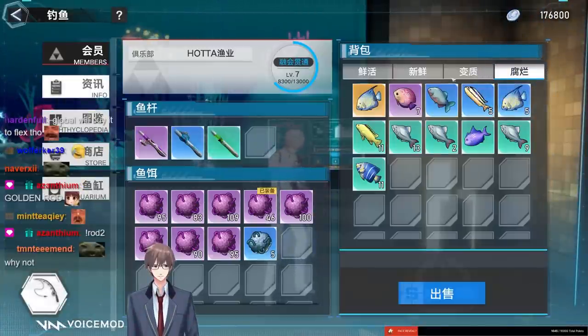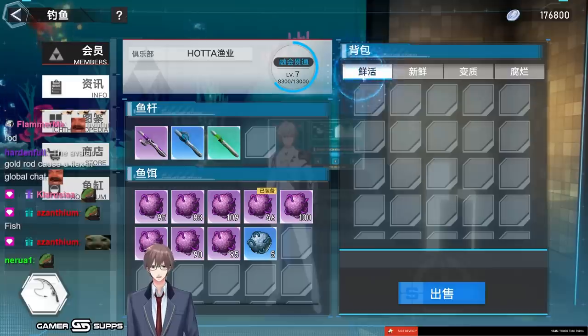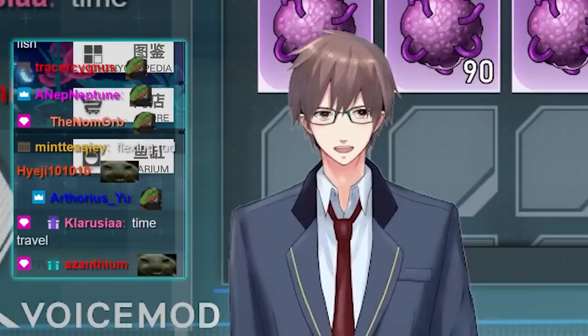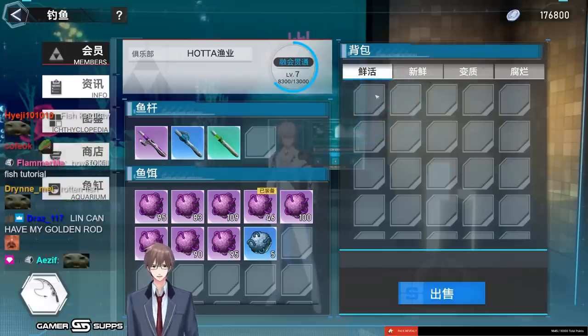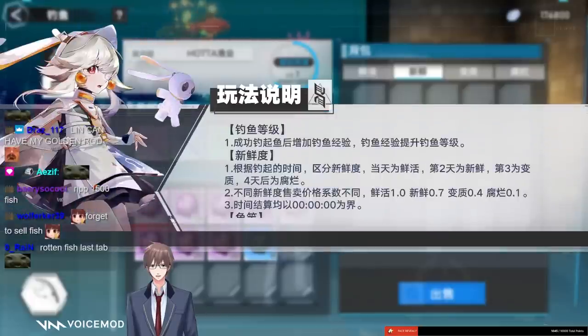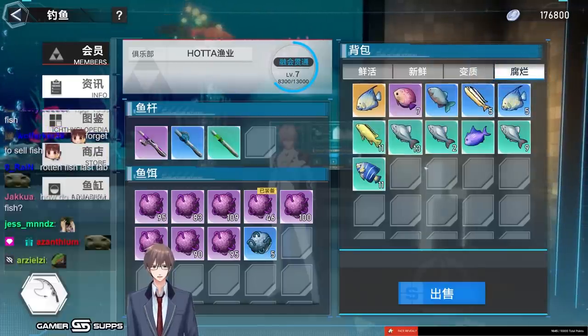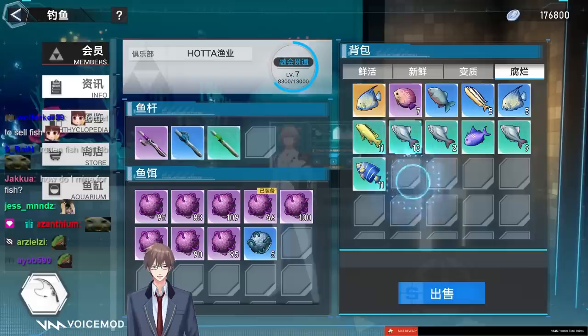You get fishing currency by selling fish. When the fish you get are fresh, they go into the first tab. Only fresh fish can be put inside your aquarium. If you fish them out day one — the same day before the server reset — they will be alive. By the time the daily reset happens, they move to stale status and their value drops by 30%, then continues dropping to 40%, and eventually down to 10% of original value.